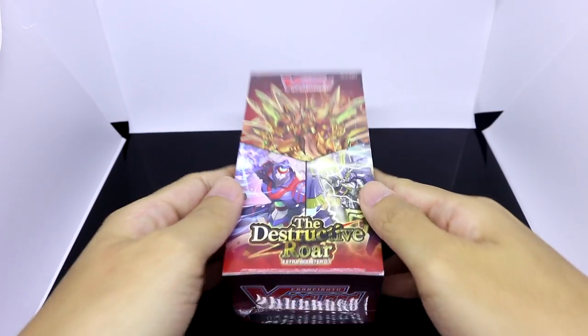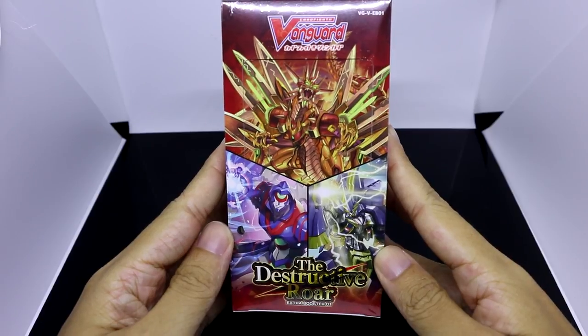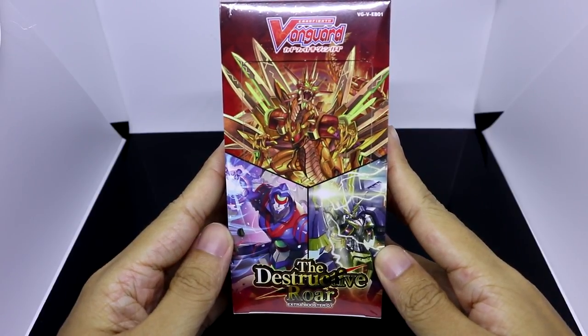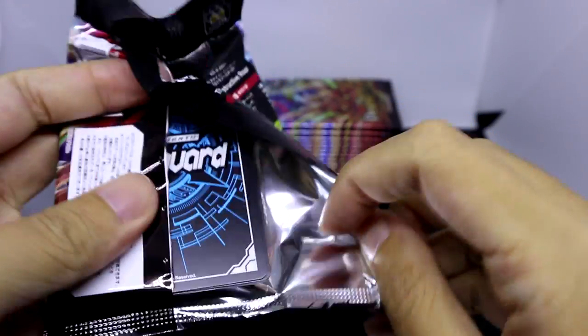Hello fighters, Russ Mero here and today we are going to be opening the very first extra booster in the Vanguard V series, the Destructive Roar. 12 packs in total with 7 cards each, let's get right into this with the very first pack of this Destructive Roar booster box opening.